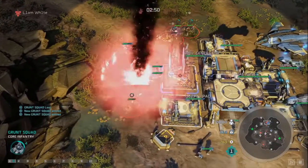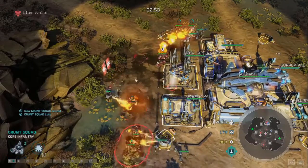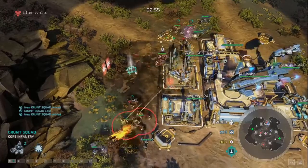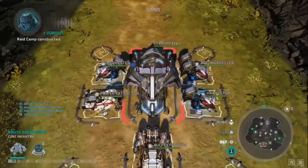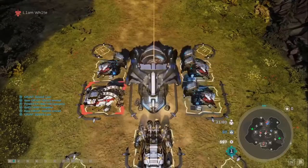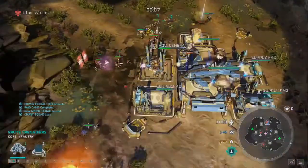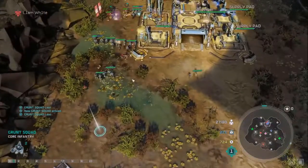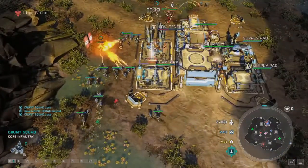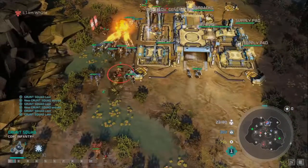A Grenadier drop on the second point helps deal with these Flamers. We keep focusing down the generator, keeping our opponent busy while we build up in the background. We upgrade our second generator to help our economy and start building a few Grenadiers to counter the Flamers - there are a lot coming out. We have to consider: if we lose this push and don't take this generator, we need to think about defense.